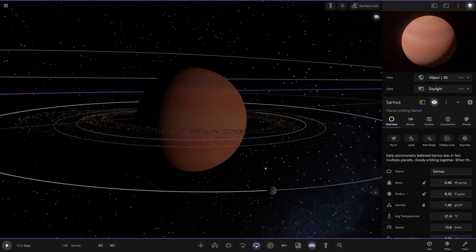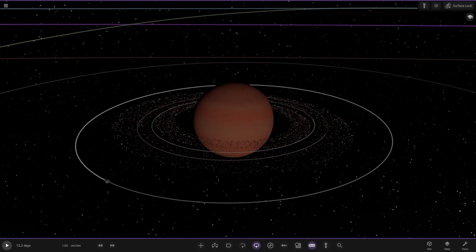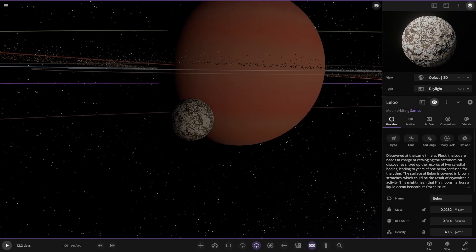Next — Sarnus. This is the Saturn analogue, I'm guessing. Early astronomers believed Sarnus was in fact multiple planets closely orbiting together. When they cleaned their telescopes, they realised those extra planets were in fact thin rings orbiting Sarnus. This is like how Galileo thought Saturn was originally a triple planet system — a long, long time ago when Saturn was first observed, they thought it was a triple planet system, but it was actually just the rings making it look that way with those old telescopes. The surface has been covered in brown scratches which could result from cryovolcanic activity. This might mean the moon harbours a liquid ocean beneath its frozen crust.